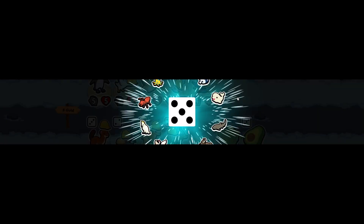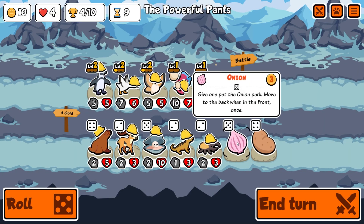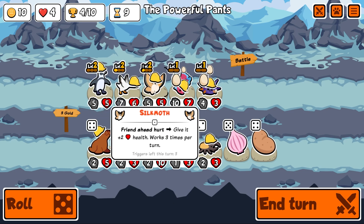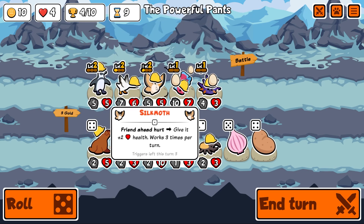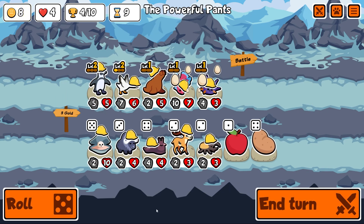Give one pet the potato perk — take ten less damage from abilities, twice. I quite like the sea lion — it gives friends ahead health. I'm going to commit to removing the silk moth and adding a sea lion instead.